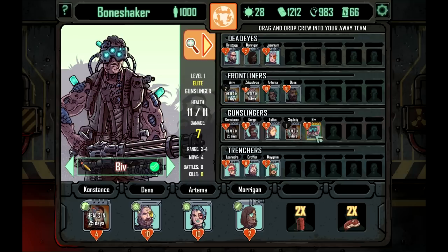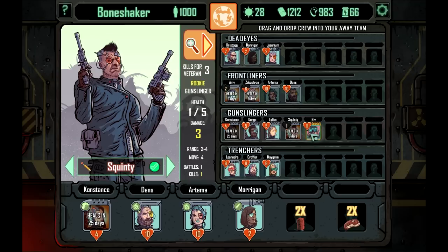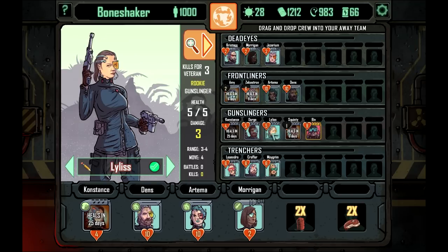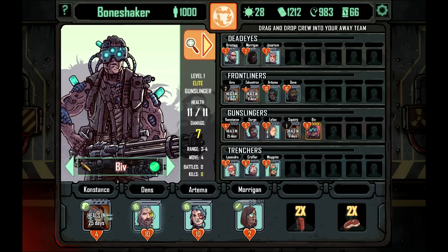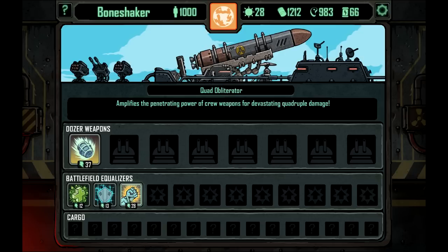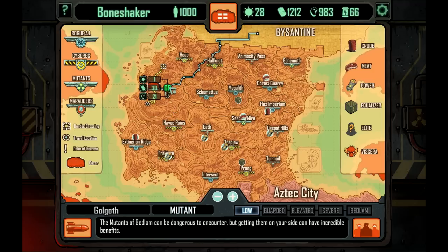So we can check out our thing here. Biv, who apparently just gets up to full health automatically — he is a gunslinger doing damage seven with health eleven. He doesn't become a veteran because he's already an elite, so that's fine. The rookies get to become veterans in three kills, but because he's already an elite he doesn't get to upgrade. Constance, you can have a rest and Biv can move into the standard team. Meanwhile, the equaliser amplifies the penetrating power of crew weapons for devastating quadruple damage. What?! Oh my goodness — right, let's find a fight so we can kill some people.